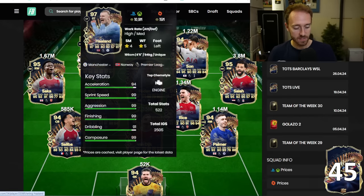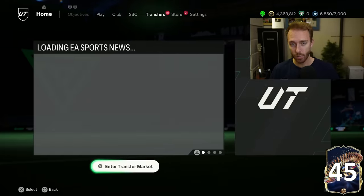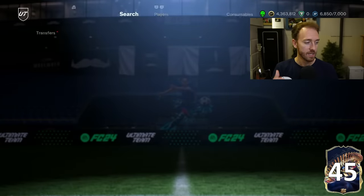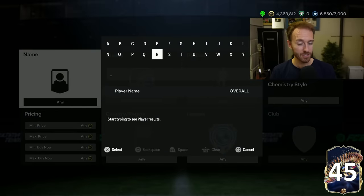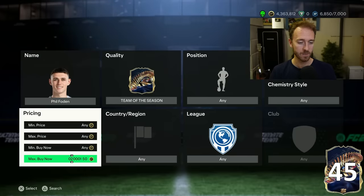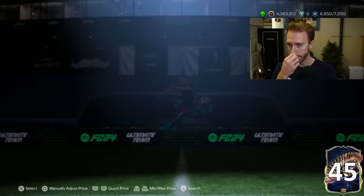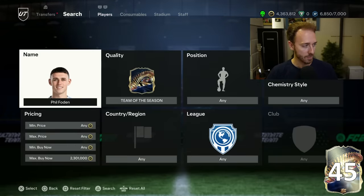Most of the team of the season cards yesterday ended up rising after the guarantee. It wasn't a crazy rise, but it was a nice steady rise. So even though we have some potentially rocky waters ahead today with division rivals — this is the last big supply for the Premier League team of the season cards, it could make some of them drop today. We'll talk about that a little bit later in the video. But I think if you bought yesterday, at least for this next two-day window, you're looking pretty good.